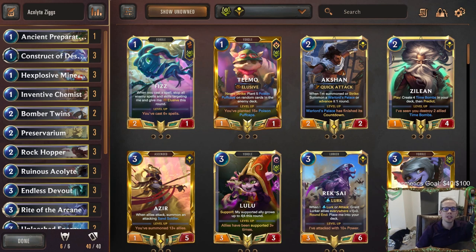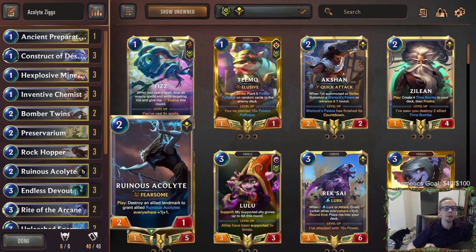Welcome everybody in Twitch chat and on YouTube for some Acolyte Ziggs. This is a Ruinous Acolyte deck, my first time playing it. The card is a two mana 2/1 fearsome that, if you destroy an allied landmark when you play it, grants all your Ruinous Acolytes everywhere plus one plus one, including itself - turning it into a 3/2 fearsome for two mana.